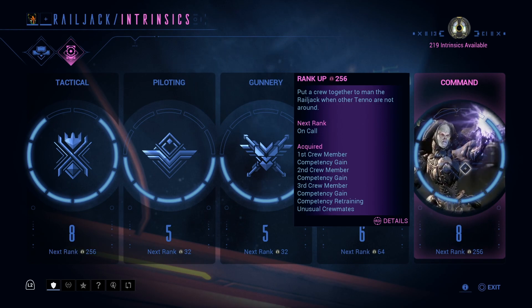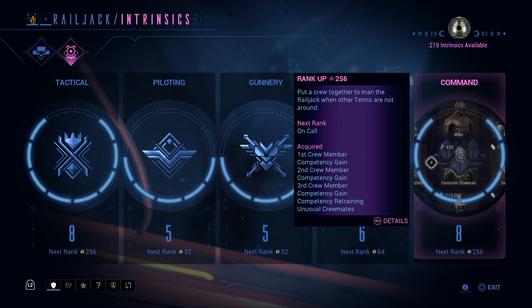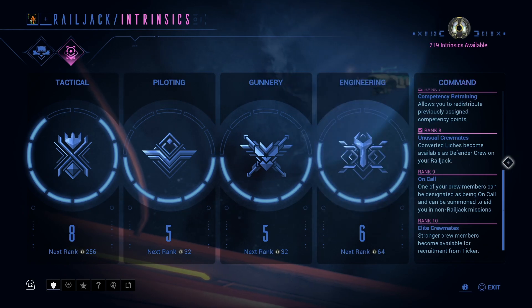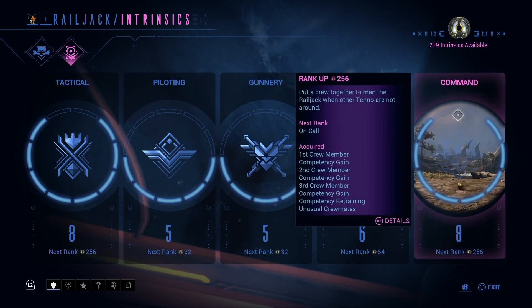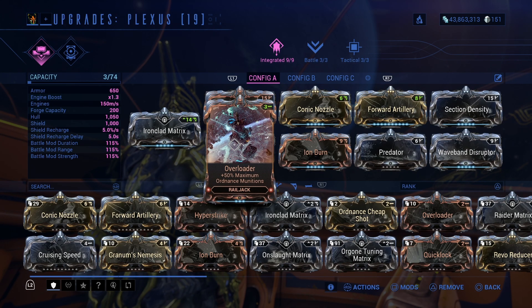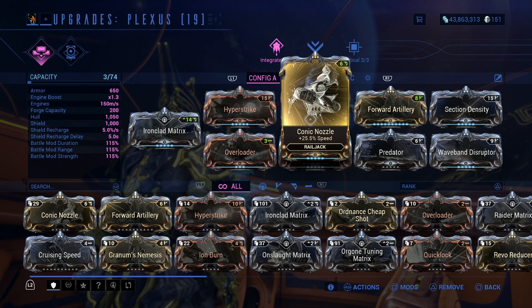Leveling Command lets you get all the crewmates on your side — you can have three crewmates. Complimentary and unusual crewmates let you use your Kuva and presumably Sisters as your crew members, which is pretty cool. But back to the build — I'm rambling.